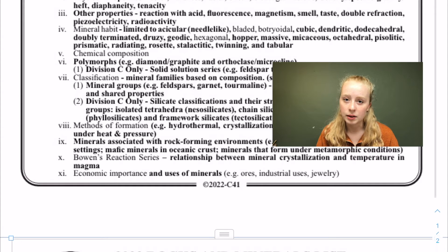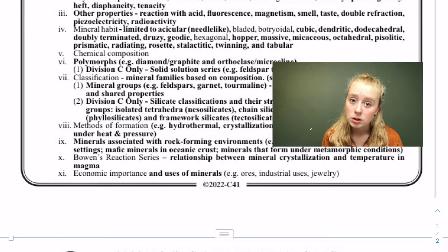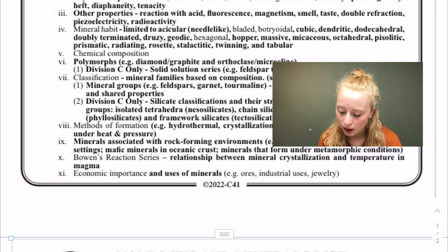Gold is really malleable and has a high tenacity — just have that in the binder. Other special properties specific to just some minerals include reaction with acid — hydrochloric acid makes limestone fizz, and some other minerals will fizz too. There's also fluorescence — fluorite is fluorescent — and magnetism. Hematite is magnetic, and quite a lot of the metallic ones have it.